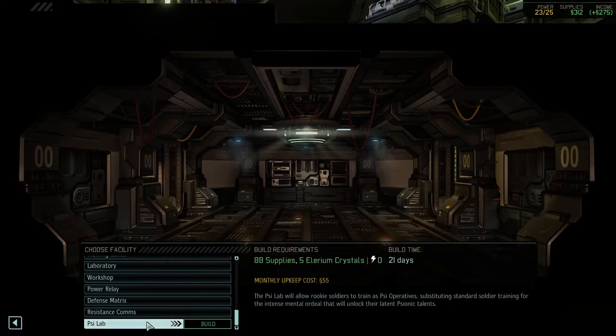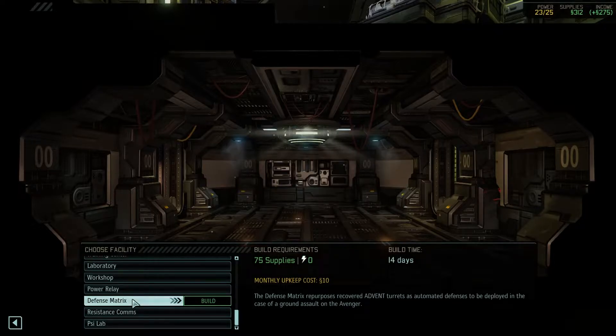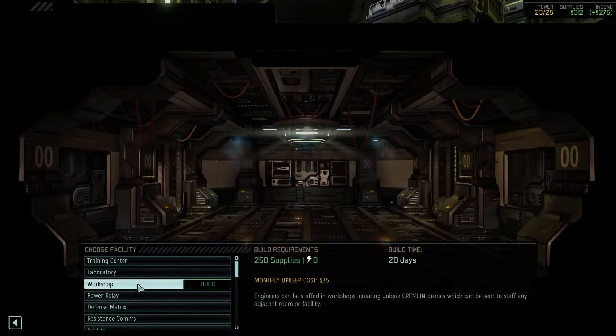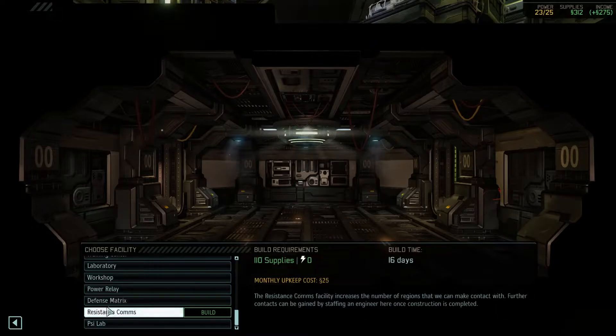Okay, we need to make stuff. What do we make though? Psylab would be cute — it requires no power, interesting. Takes 21 days to build that. A defense matrix seems kind of important actually, because an attack could happen at some point honestly. You do need power eventually, but a lot of these things actually don't use power — that's kind of surprising. Laboratory workshops — you need Gremlin drones when they send staff in the adjacent room or facility. I suppose we should probably make this first.